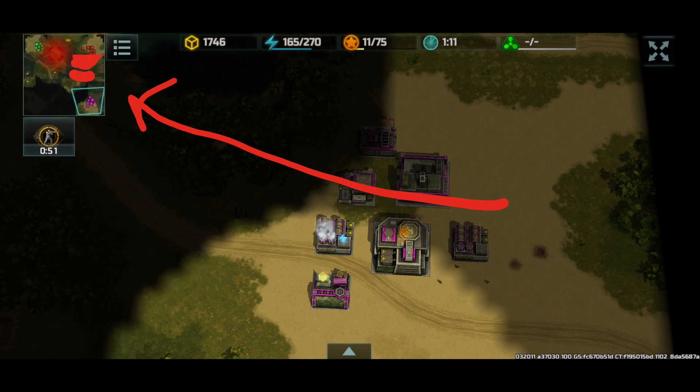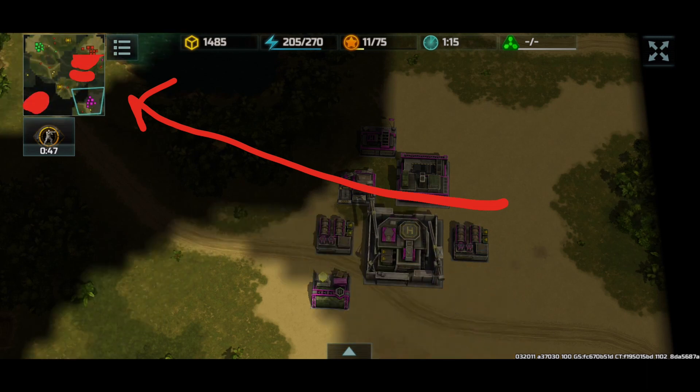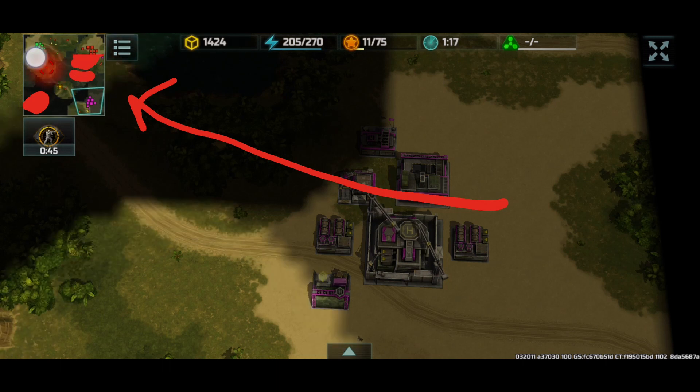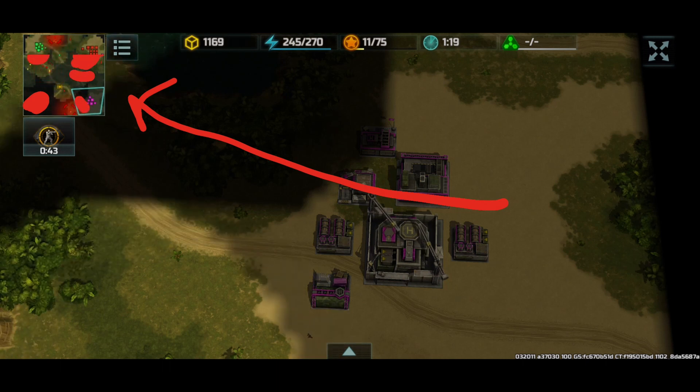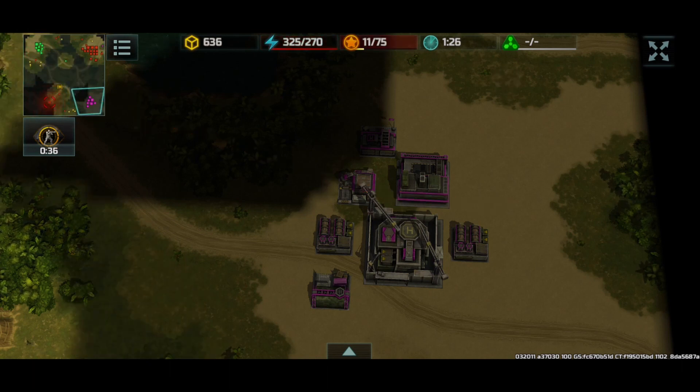If you spawn up here, then your enemy will spawn there. And if you spawn there, that means your ally spawns here or here. The ally bots are always diagonal from each other, and you are also diagonal from your enemy — the humans are diagonal from each other, and so are the allies.